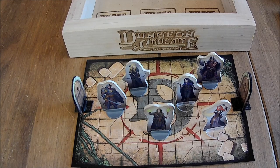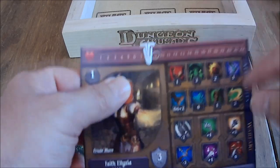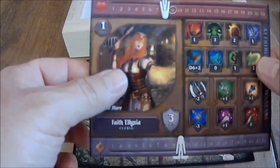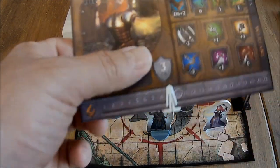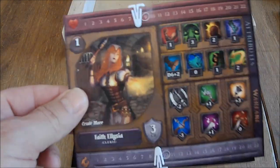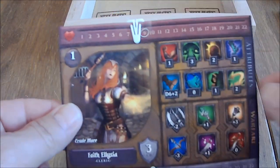So we're going to go over to Faith's card and she's going to lose 1 health. Remember, this is prototype hero cards — this is not the final material. They're not going to be this thin; they're going to be a nice consistency and thickness.